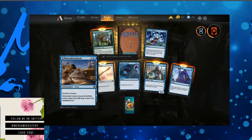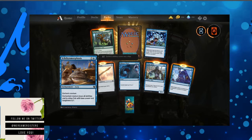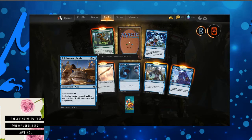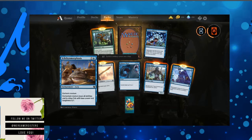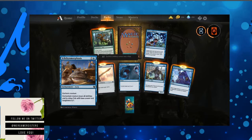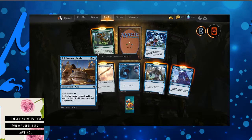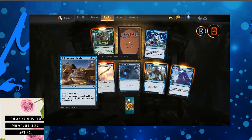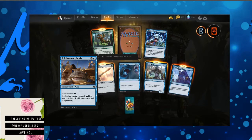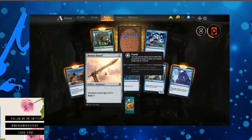Ichthyomorphosis — we're going to say this word... ichthyomorphosis. Yeah, we tried, we made an effort, that's what matters. It looks like that fish getting messed around on that one video. Enchant creature: enchanted creature loses all abilities and is a blue fish with base power and toughness 0/1. It's like Turn to Frog, but you become an ugly fish and you don't get one attack.